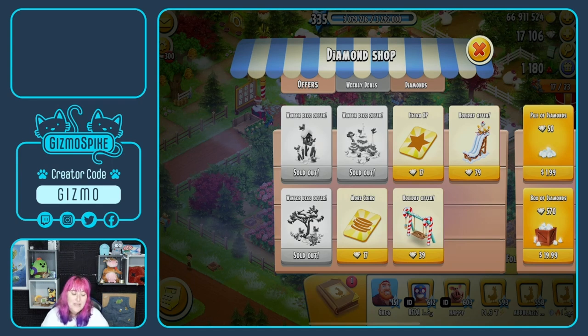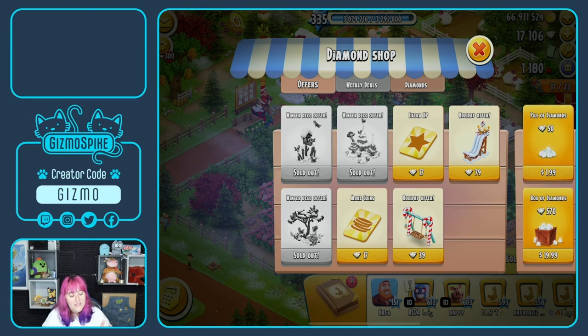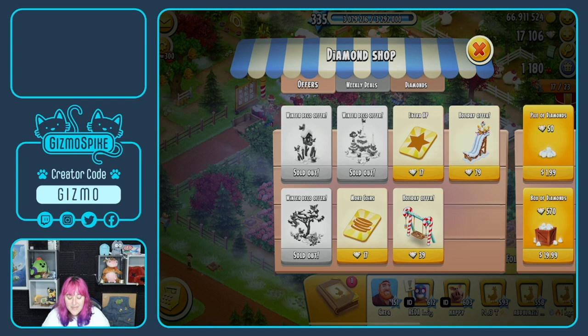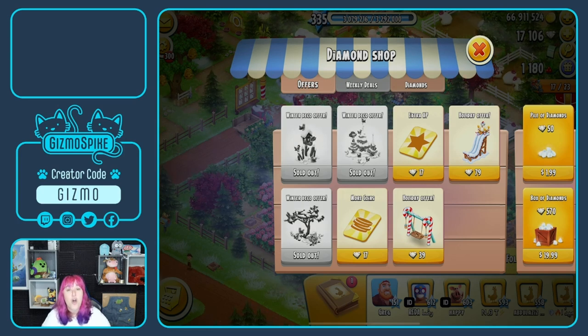So the booster boat is a good event, but in my opinion it's definitely not the best way to get boosters in Hay Day. I would rank it: booster packs with diamonds first, then booster boats. But the number one way is these deals they've been giving us in the shop. Some of you might look at them and say '17 diamonds for an XP booster? 17 diamonds for a coin booster?' But in my opinion that is a hundred percent worth it.